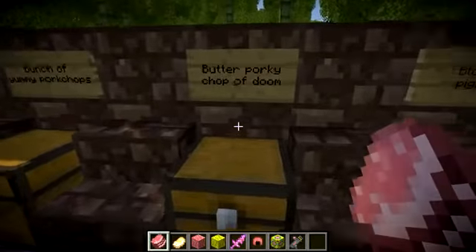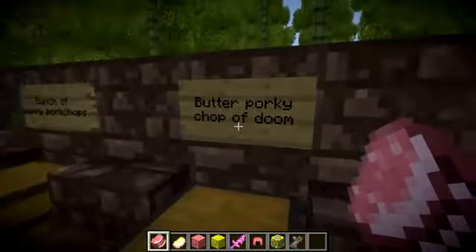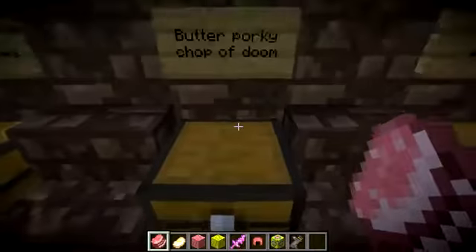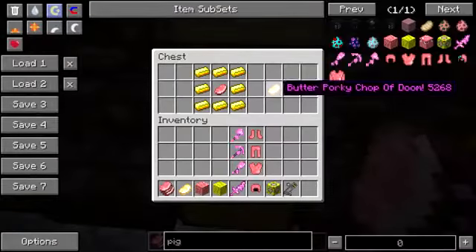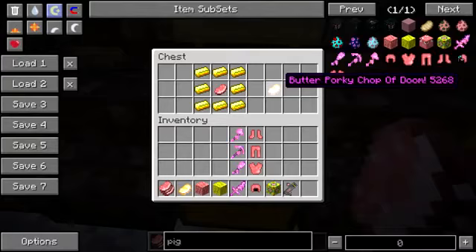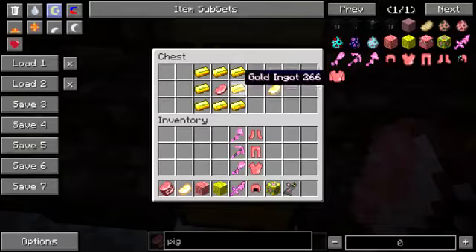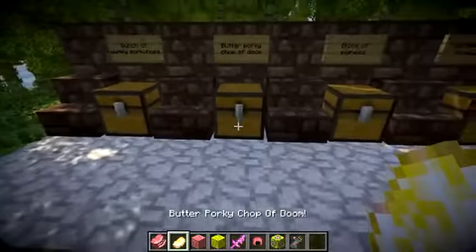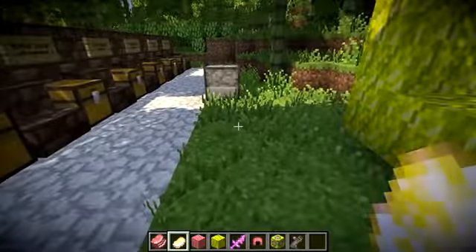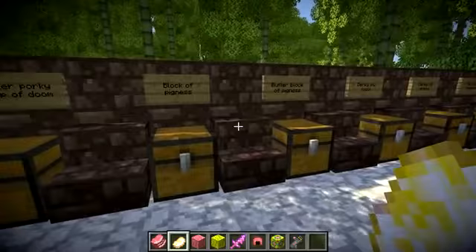Next up we have the Butter Porky Chop of Doom. Again, with the random descriptive words in these item names — I mean, why does it have to be of doom? What's so doomish about it? Now I'm inventing new words. So to craft the Butter Porky Chop of Doom, you just need a raw pork chop surrounded by gold, and there you go. Again, you can't actually eat this, it doesn't give you any special effects. The only purpose of this, again, is for other crafting recipes.